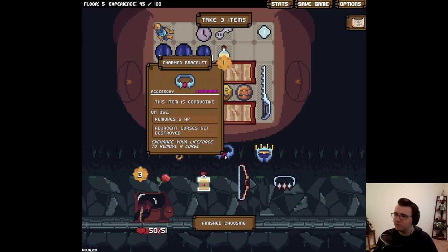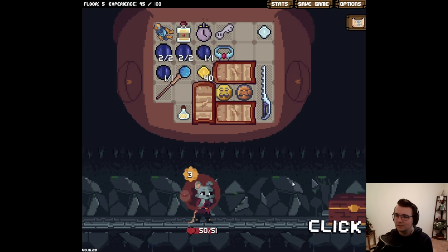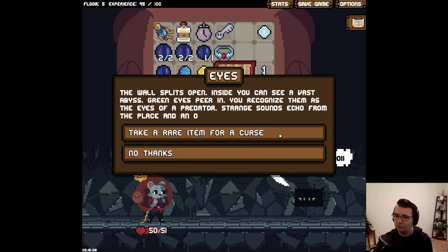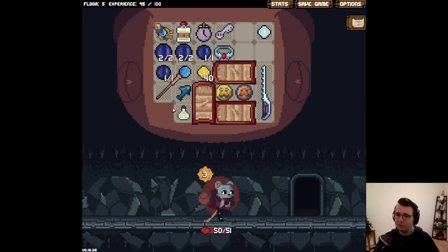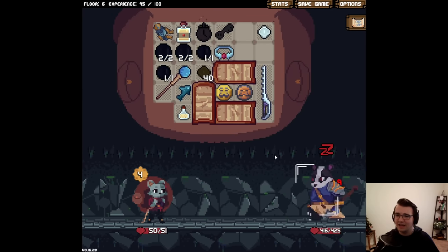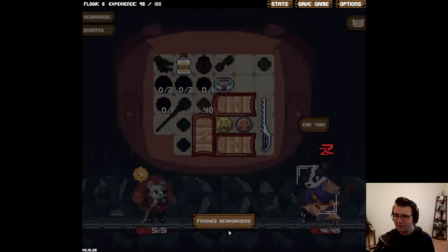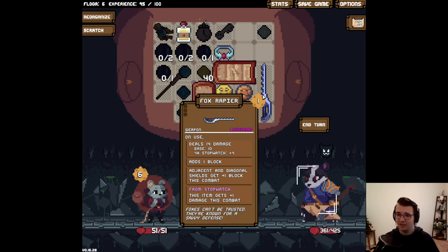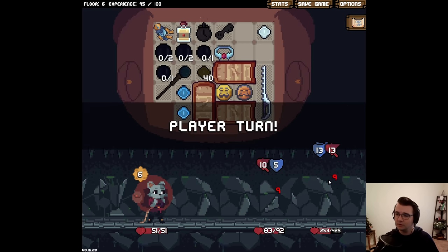Legendary! This item is conductive, removes five HP, adjacent curses get destroyed — cool. Something I forgot to mention about this update: one of the cool things they added was animation timers. There's a slider for how fast the animation goes, so you get a ton of choices for how you want to go about it. I have it on maximum speed right now, and the items have felt more fluid — something I've greatly appreciated.